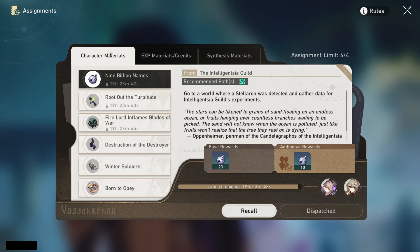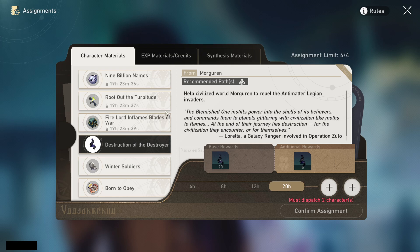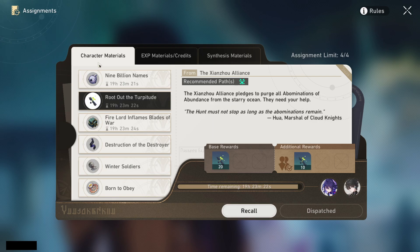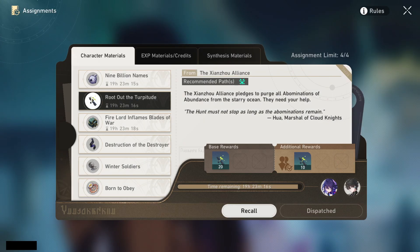It depends person to person and is vastly different depending on what you need. What you want to do is find one of these materials that you are low on, or that you need, or a character you are potentially saving for that might need some — and see which one you have the lowest amount of.